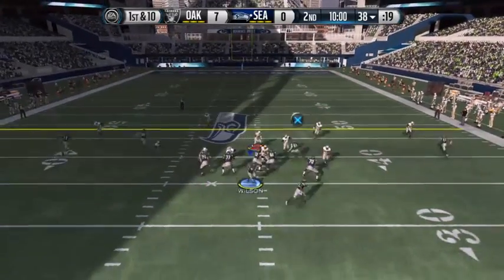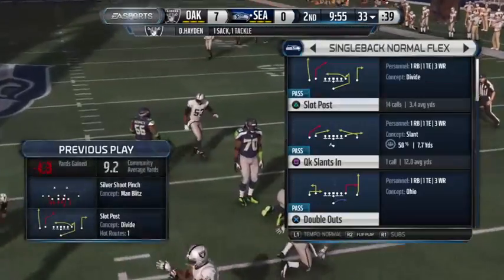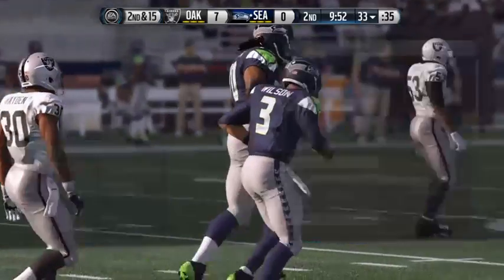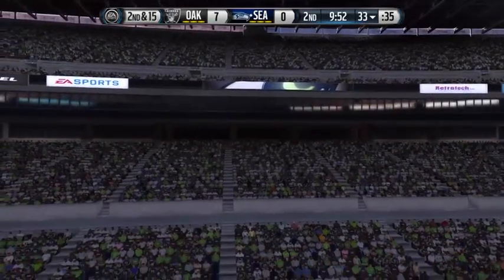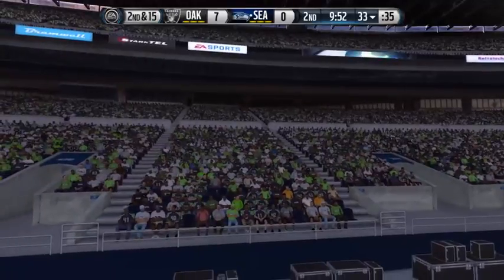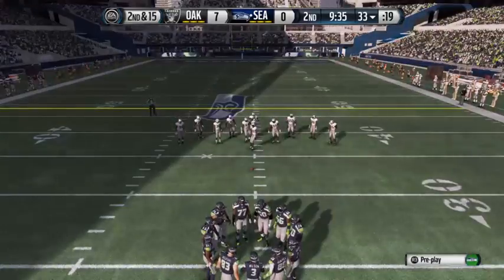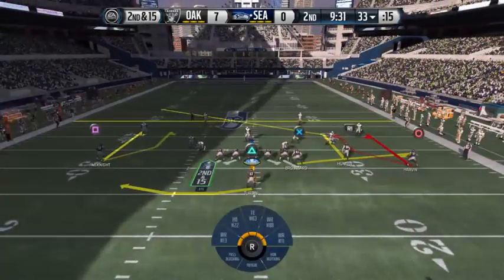The second quarter is underway with this snap. The defense gets the sack. That was an aggressive play by the defense — that's risk-reward. The reward, of course, is sacking the quarterback. The risk is if you don't get there, you could give up a big play. They got to the quarterback on first down, sets up second and long. Plenty of defensive backs out on the field for this one.